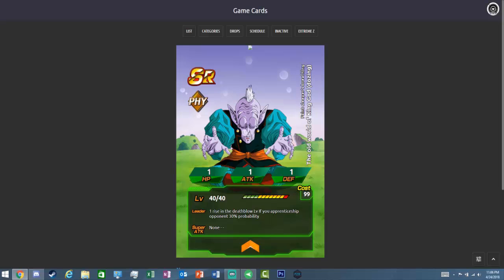Next we have this SR Kai — he apparently is a new physical Kai who raises the SA level by one, with what looks like a 30% chance. I'm actually interested in how you acquire him — I don't know if he's farmable, from summoning, or from an event. If he's farmable, who cares about the 30% — just farm him so much because he's going to be useful. But if he's not farmable, I'm not sure how else you'll be able to get him.